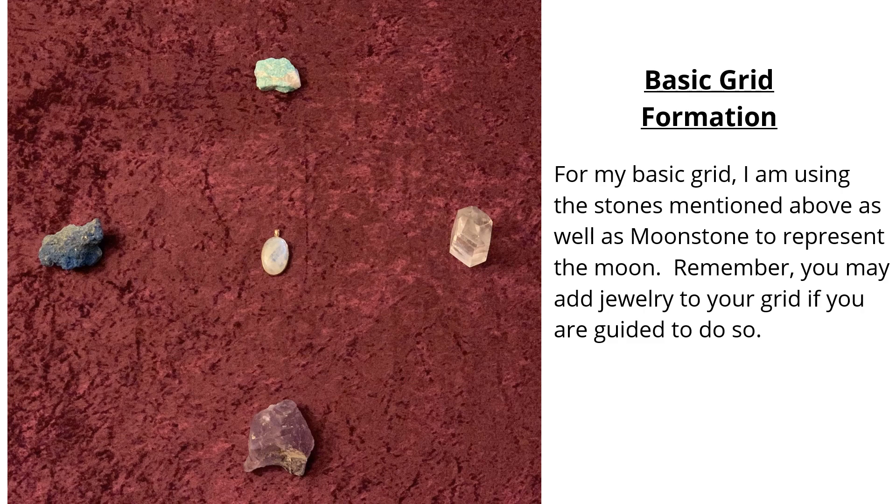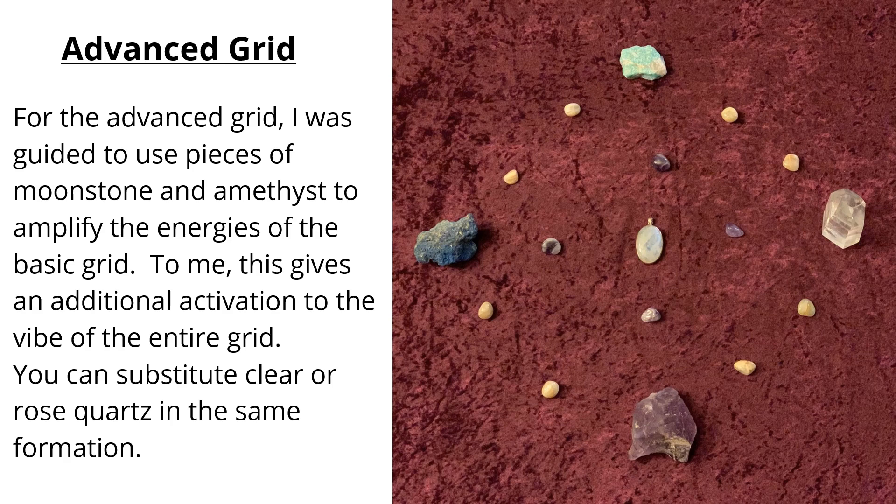Remember, you may add jewelry to your grid if you are guided to do so. I like that option because it's not always comfortable — although I've been doing it for about 30 years — to carry stones in your pocket or tuck them inside your bra. But when you can wear them after they've been activated in a grid, it just brings a whole different type of vibe. I also worked with an advanced grid. I was guided to use pieces of moonstone and amethyst to amplify the energies of the basic grid. This gives an additional activation to the vibe of the entire crystal grid. You can substitute clear or rose quartz within the same formation. The amethyst surrounds the moonstone, and the moonstone connects the other four main stones in the grid.